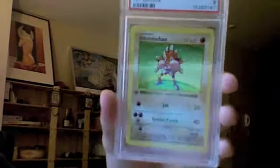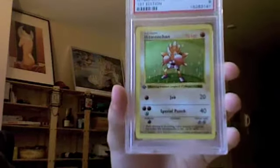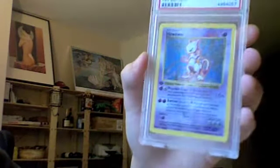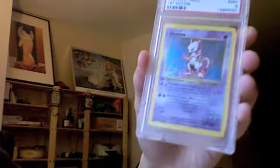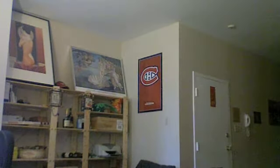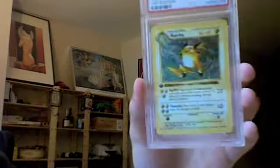Hitmonchan — really nice looking card. Mewtwo — always one of my favorites. Who could forget back in the days of Red, Blue, and Yellow — battles basically consisted of who could knock out the other one's Mewtwo first, because it was so overpowered. That was pretty much all that mattered.